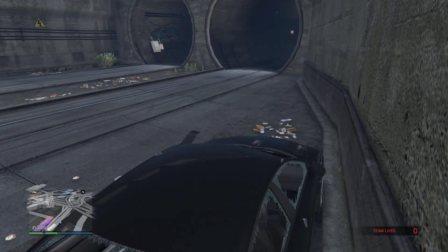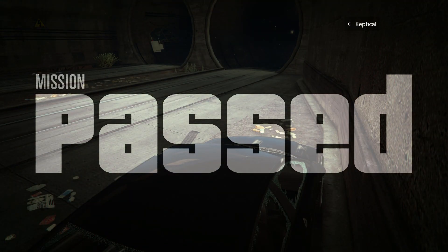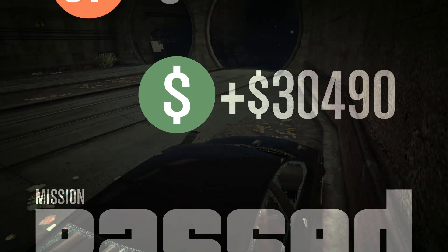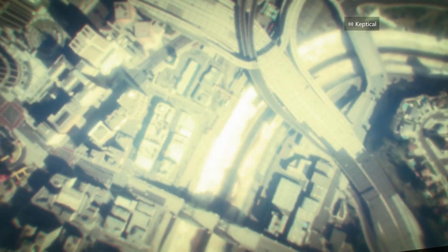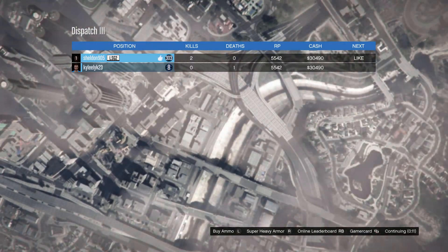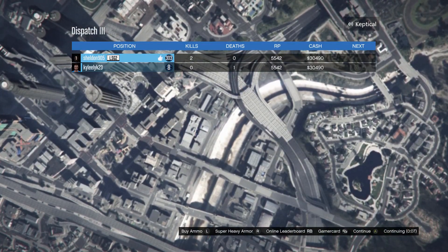I completed the mission in under 10 minutes and made $30,000. This mission is fairly simple and you can do it over and over again. If each mission takes about 10 minutes, you're going to make 6 times $30,000, which equals $180,000 per hour. This number will fluctuate depending on how long it takes you to complete the missions.